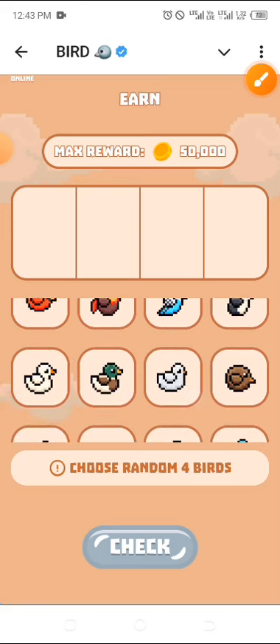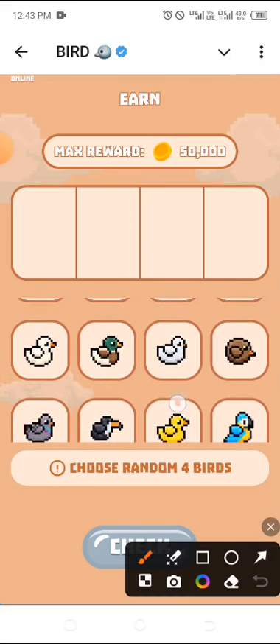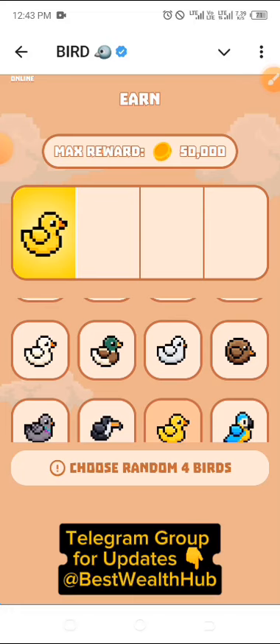Just drag it to the top a little. Here is the first one for today — this one in yellow. You can just click on that and it will appear right at the top. Now the second one for today is the one in red, which is right at the top.